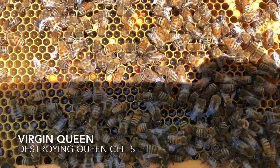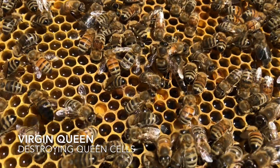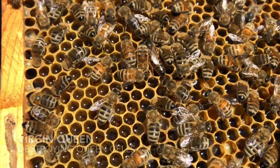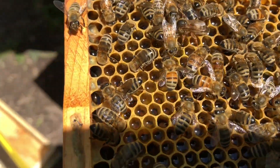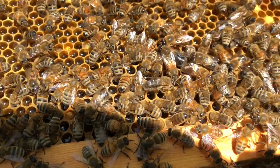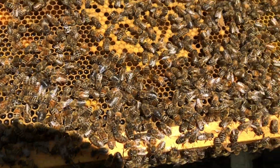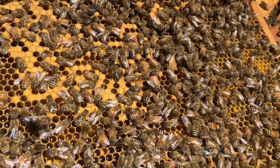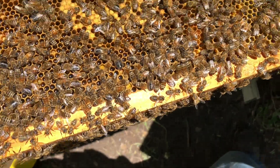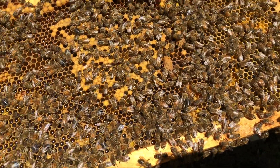Look at this little beauty walking around. Love that coloring — she's a virgin yet and there's a lot of queen cells in here still, so I'm gonna start destroying some cells before I start seeing some swarms from this colony. That's what I'm gonna do right now.